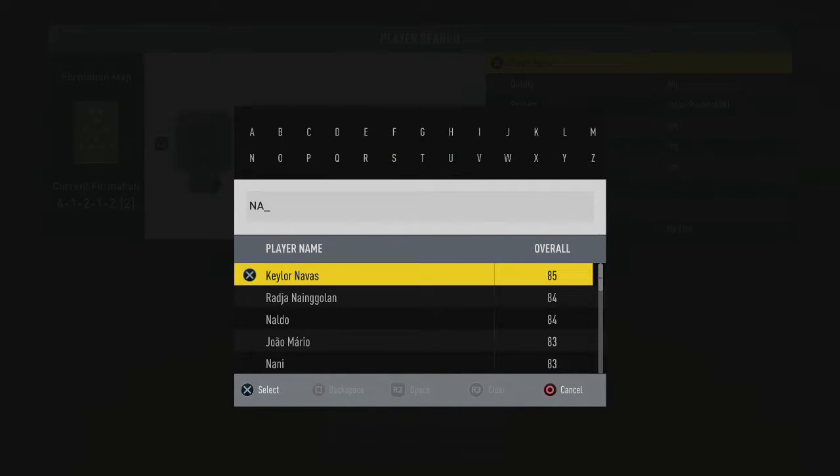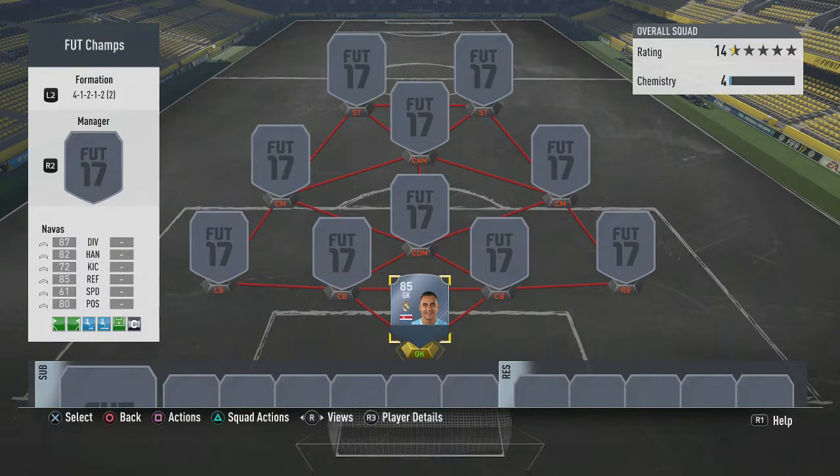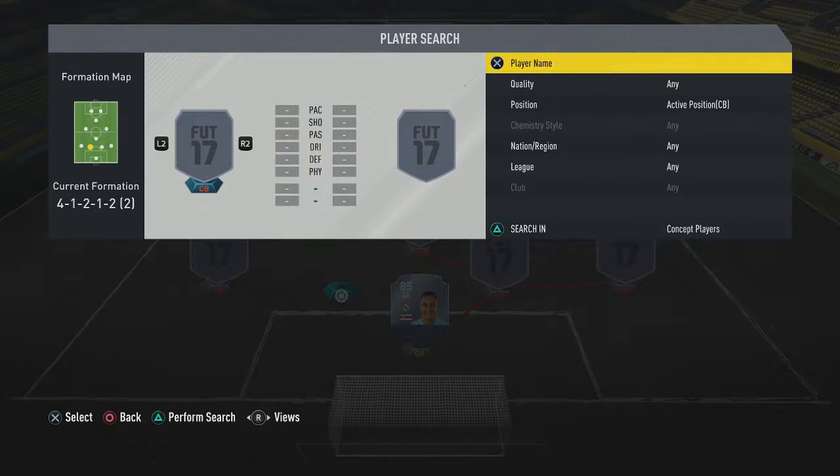Starting in goal, his name is Keylor Navas — really good goalkeeper for Real Madrid, 85 rated, 87 diving, 85 reflexes. Really good goalkeeper overall, probably one of the best ones in La Liga right now.